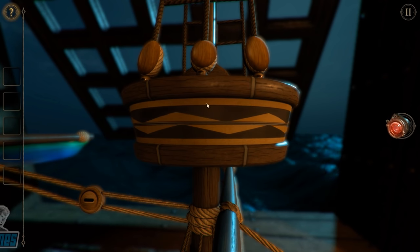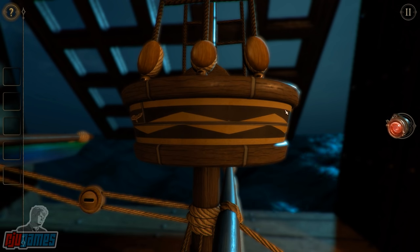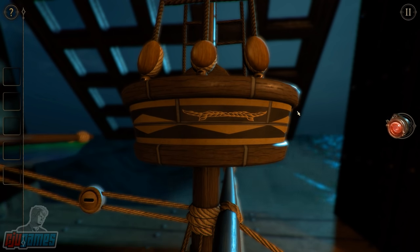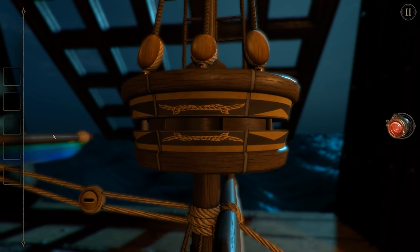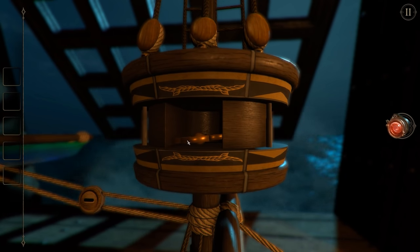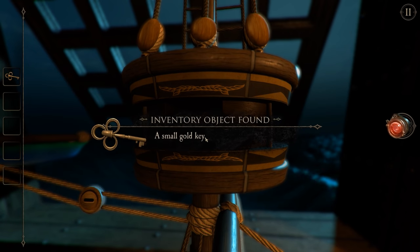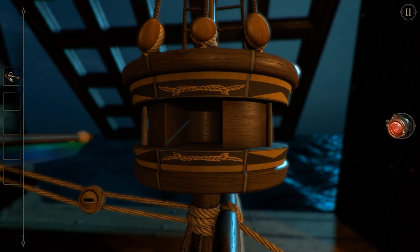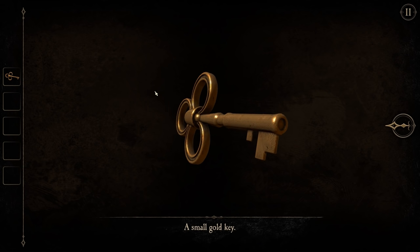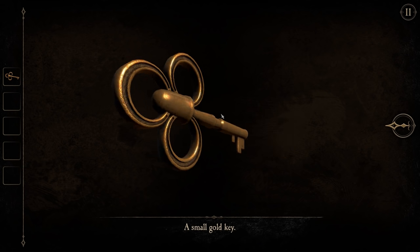It looks like we can turn this around. Oh, hang on. What's this? Some rope. Have we got something similar on the bottom? Yes, we do. And that reveals a small golden key. Now let's take a look at this small golden key. Can I manipulate this in any way? Anything strange about it?